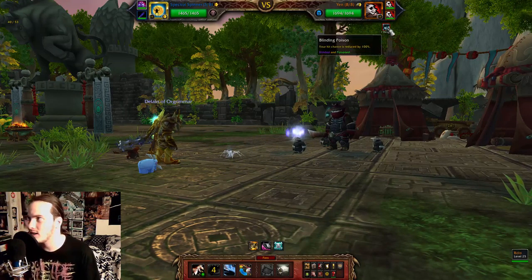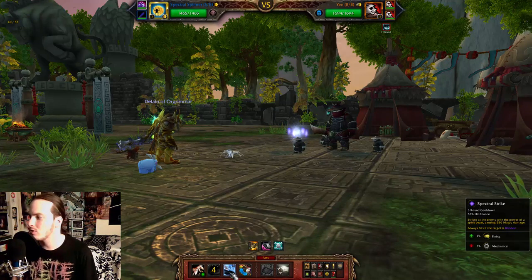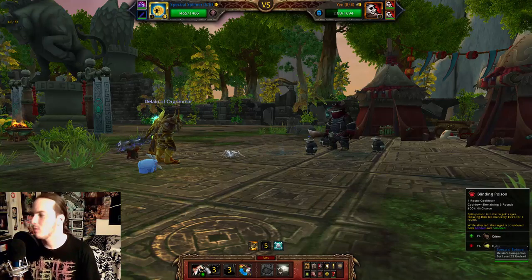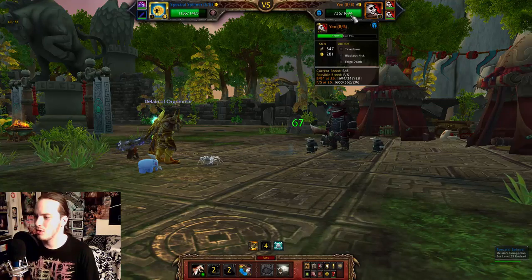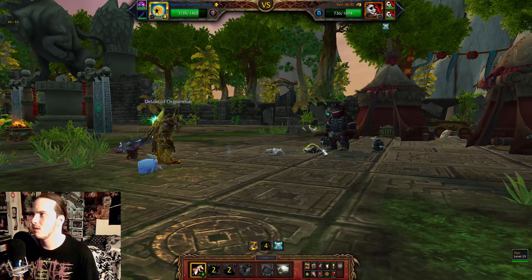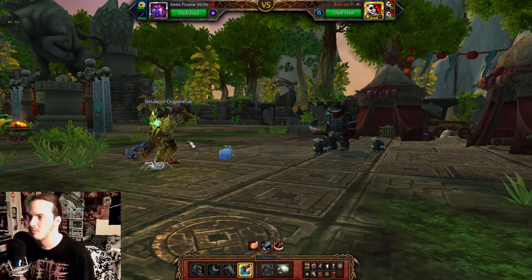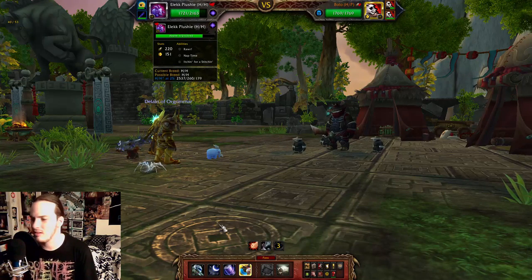Blinding Poison makes it so his hit chance is reduced by 100, so it basically acts like a stun. Then we're also going to use Spectral Strike — and he misses again. Then we're going to follow up with a Bone Bite. Right here is usually when he uses his Feign Death — which he does. So we are going to switch in our Elec Plushie. We'll have him take one hit; he has so much health, so it really doesn't matter.